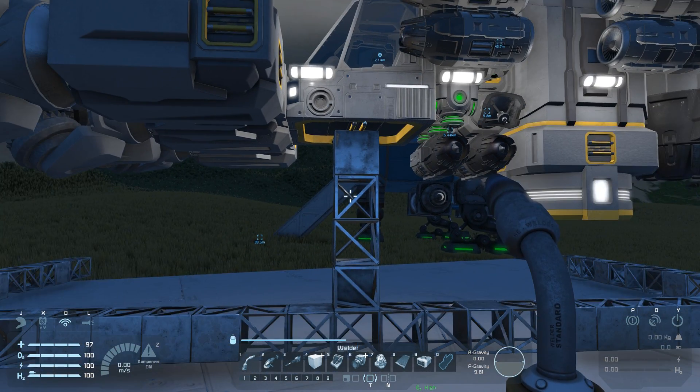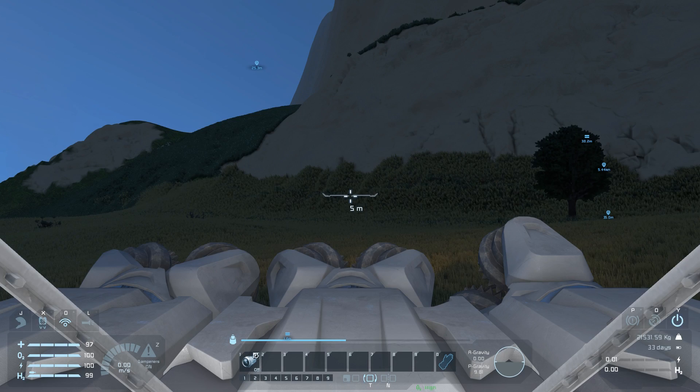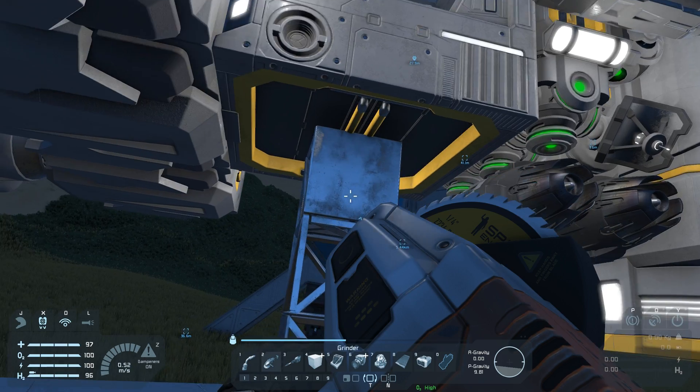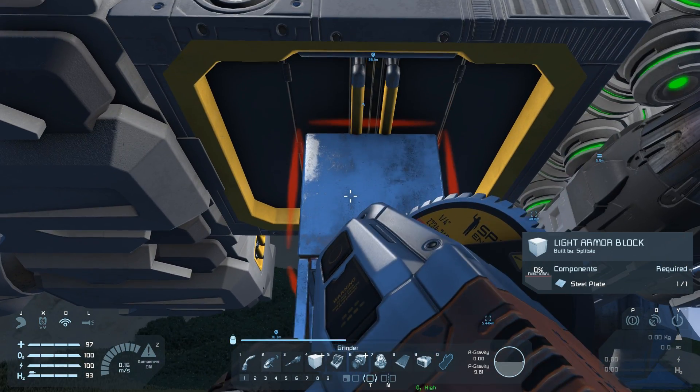Now that your ship is complete, we can remove the support base from underneath it. Make sure your engines are on before doing this — you don't want to crash into the ground — and we're good to go.